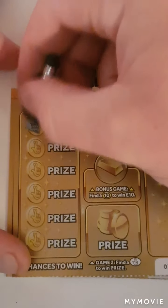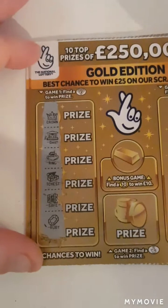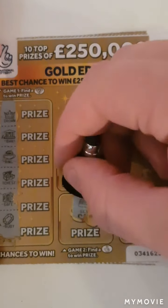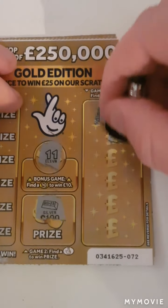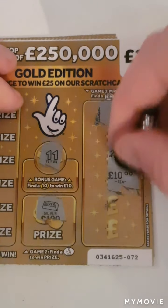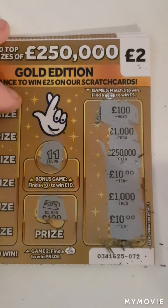First we're looking for the diamond — can we find that diamond? No. Can we find a ten? We have eleven. Fingers crossed. The briefcase or match three amounts: we have a hundred, a thousand, two hundred, fifty thousand, ten, a thousand, and a ten. Nothing on that one.